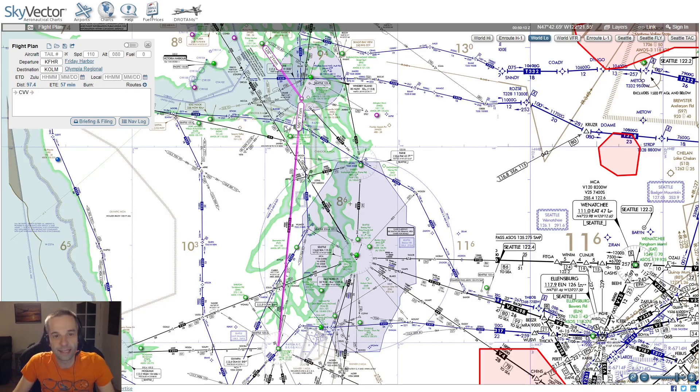All VORs are antennas on the ground, and they transmit two signals that the airplane's navigation systems can interpret — figuring out if they're flying to or from the station, and on what radial they're flying. A VOR has 360 radials emitting out of it, one for each heading from one to 360. You fly to or from a VOR on a given radial. I'm going to take off from the airport, figure out what radial I'm on, and fly directly to the Penn Cove VOR.